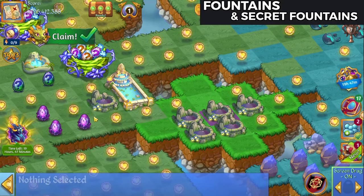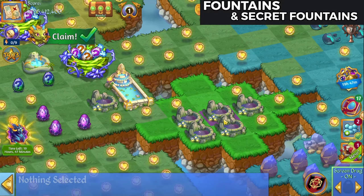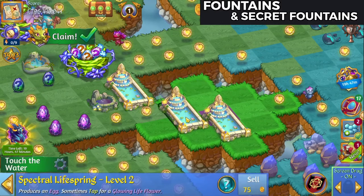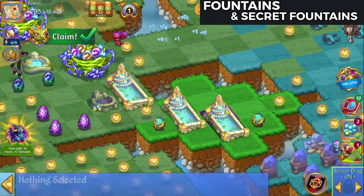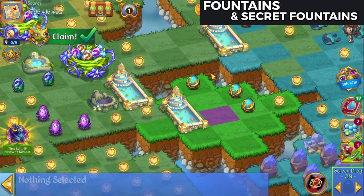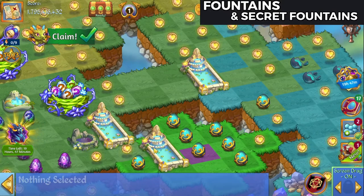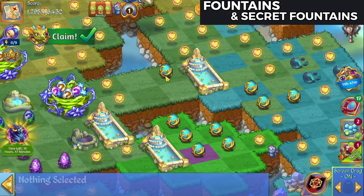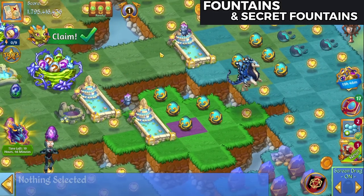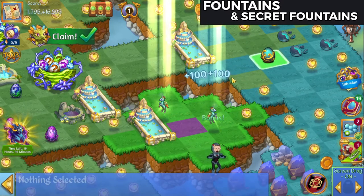These spawn out Butterfly Eggs from the level ones. I'm going to five merge these Secret Life Springs — and there's the level twos. The level twos are going to give me Pegasus Eggs. Let these spawn for just a little bit longer. There's another five merge worth. We'll go ahead and merge those eggs up as well and enjoy those.